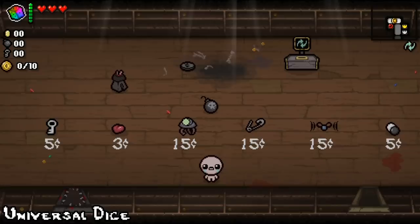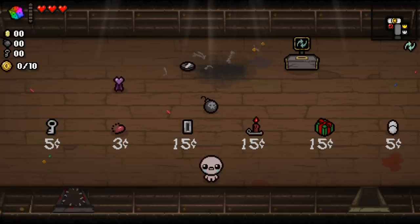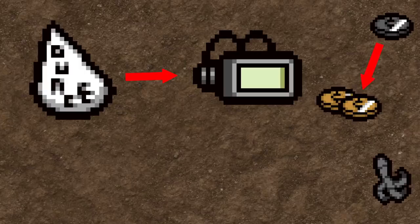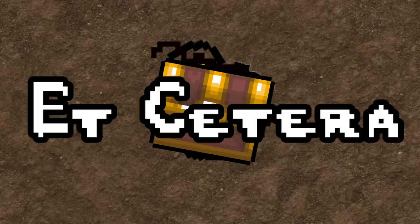The Universal Dice is the only mod item I'm including here, as it's quite useful but not completely busted. This dice rerolls things into other iterations of things from the same category. For example, it rerolls pedestal items into different pedestal items, coins into other coins, trinkets into other trinkets, cards into other cards, pills, keys, bombs, hearts, chests, etc. It's quite useful, and it doubles your chances of even getting a D6 level of quality item by merely existing.